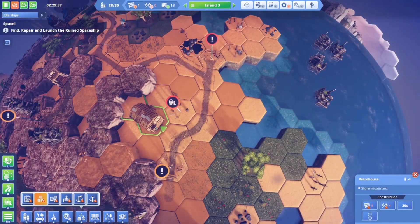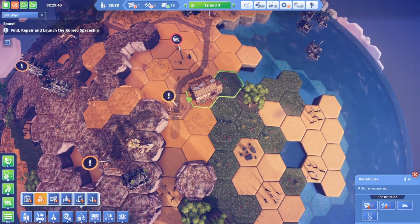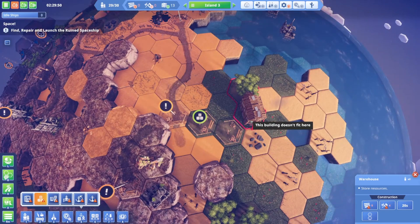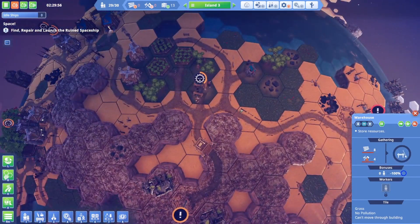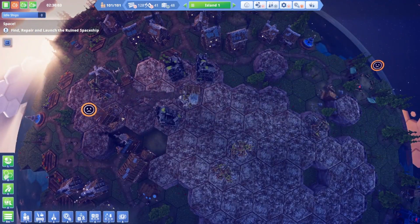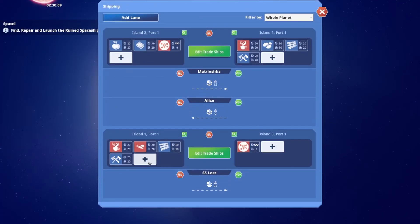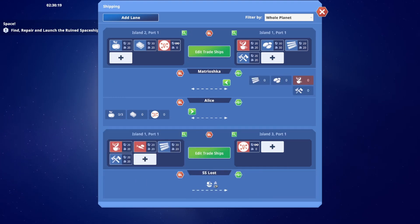Let's put the warehouse right there - you can store iron for sure. Maybe I should be transporting wood as well. We have a lot of wood on island one - 49, lots of wood there. Let's move some wood from island one to island three - oh we already are. So let's go up to 30. It's taking a load over right now, it's on its way back.